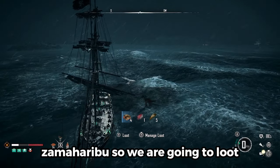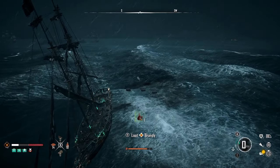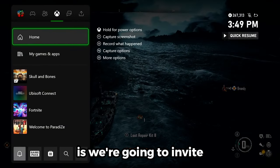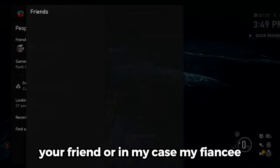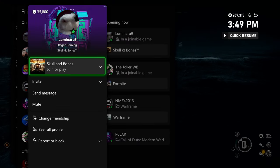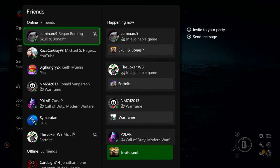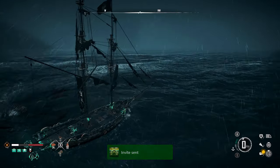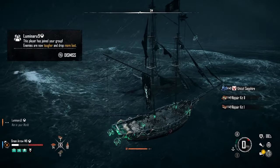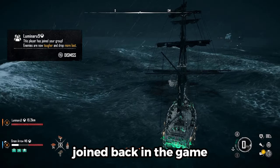We are going to loot up all the Jammah Haribu skills — the teeth, the flesh. Now what we are going to do is invite your friend, or in my case, my fiancé, back to the game. As you can see on the left-hand side, she just joined back in the game.